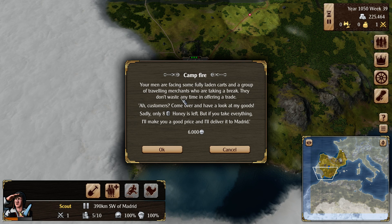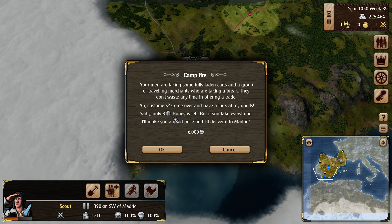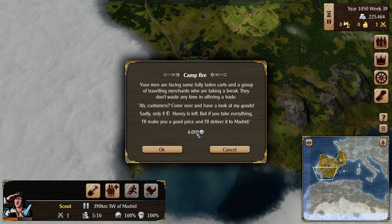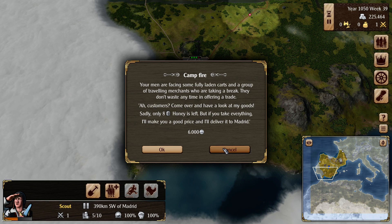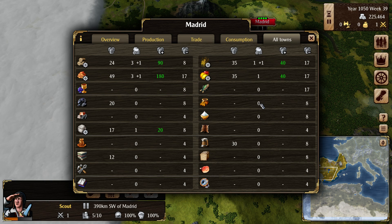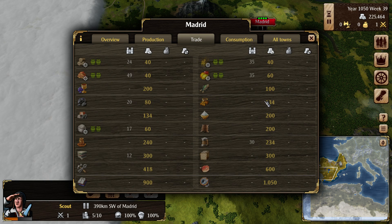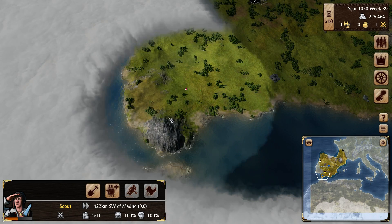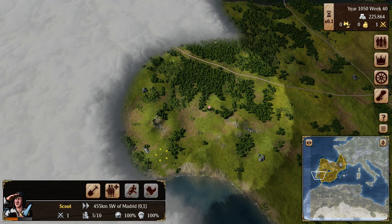Campfire event: your men are facing some fully laden carts and a group of traveling merchants who are taking a break. They don't waste any time in offering a trade. 'Ah customers, come over here and take a look at my goods. Sadly only eight honey is left but if you take everything I'll make you a good price and deliver it to Madrid.' You're gonna sell me eight honey for six thousand? Like if it was ten that'd be six hundred per honey — that seems really expensive. Let's cancel. I don't think honey is worth that much. Honey is worth 1300, so eight honey was worth nothing — that seemed like a rip off.